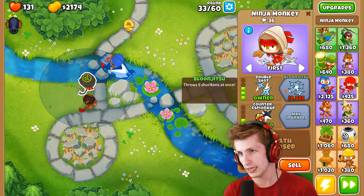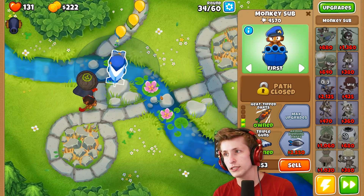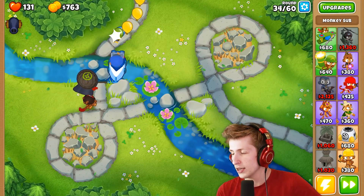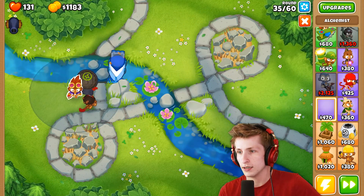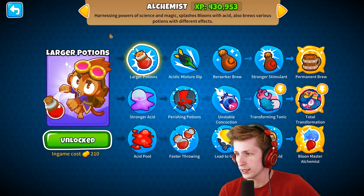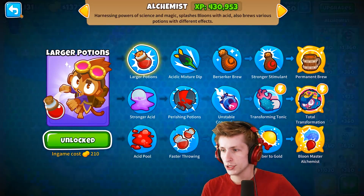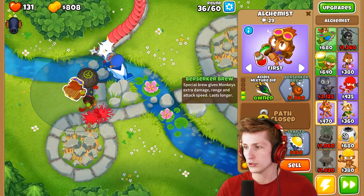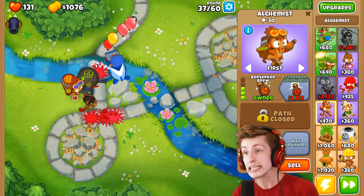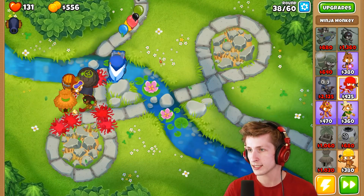We need more money and something to deal with the MOAB. Armor piercing darts is gonna be nice — that costs $2,000. I wish I could put an alchemist right here, but he's not in range and there's nothing that gives him more range. We're gonna get faster throwing and berserker brew because berserker brew is awesome. I want to put a village here to increase his range just a little bit so he can buff the alchemist. Now that guy has our brew master mix — he's even more powerful.